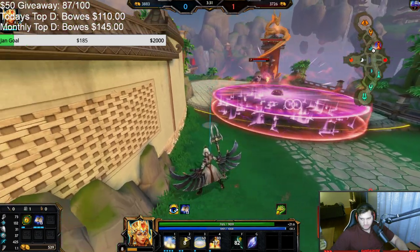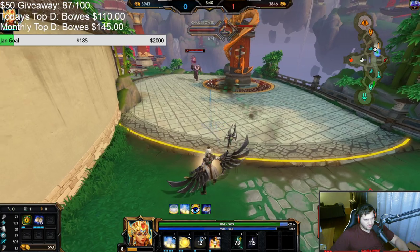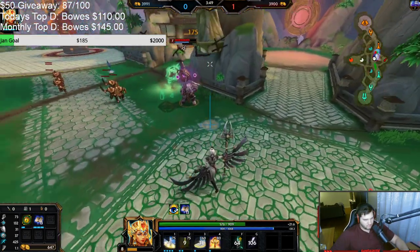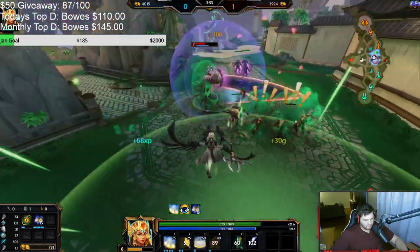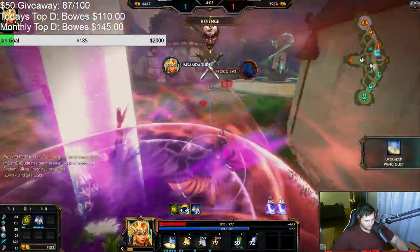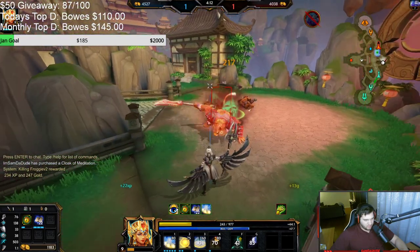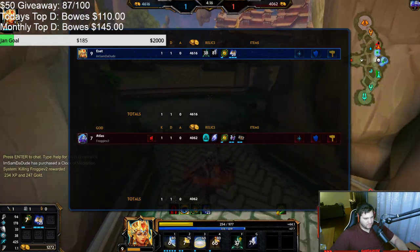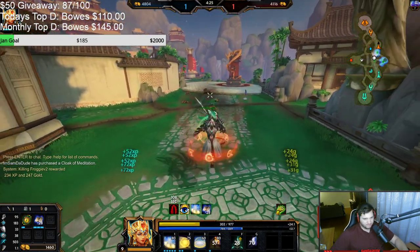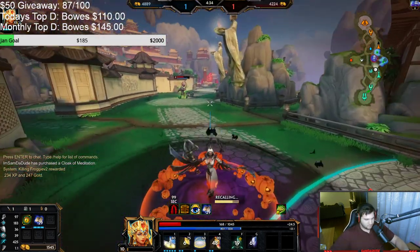Since the attack speed is based on how much power you have — oh my god — that means when I get red buff, I have faster attack speed. Is red buff like a pseudo purple? Yeah! Red buff will give me some more attack speed. And then notice how tier 2 Nimble Rod is 3,000 gold.